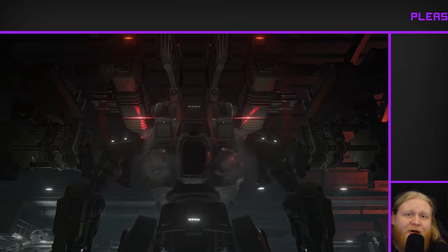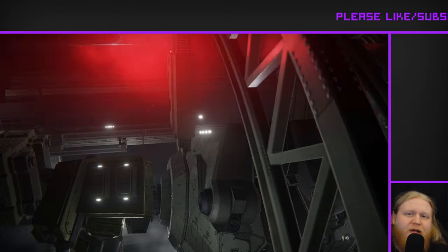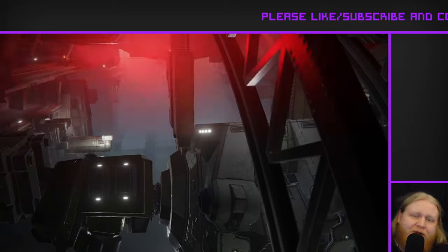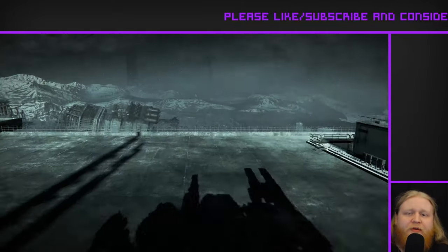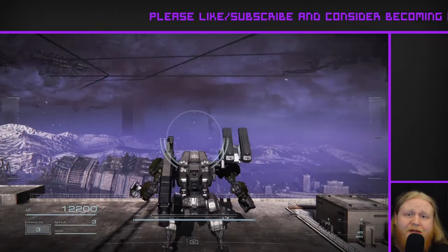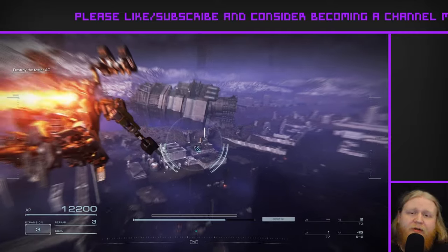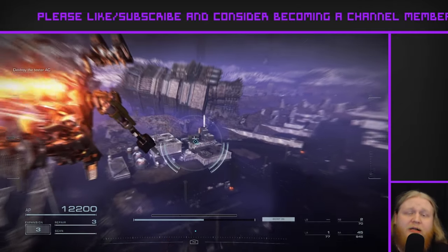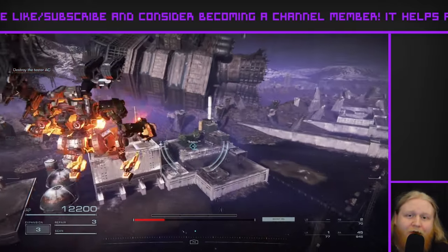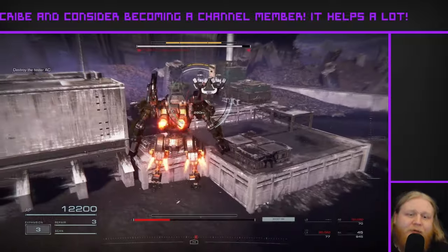All right, so I've got another NPC upgrade build for you guys today, and today we've got something a little special. We're looking at the Dolphin Student Pilots Tester AC. Now, this build has a couple of major issues, but the main issue is not the inferior internals, it's not the open shoulder unit. The main issue with this build is the complete and total lack of Dolphin weapons — not a single Dolphin weapon on the Dolphin product sample. What are you doing, FromSoft?